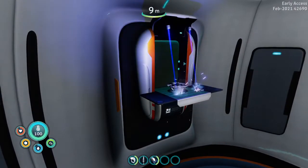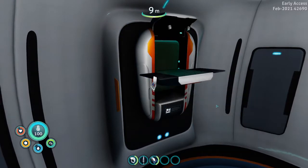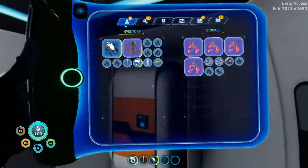Also getting the builder tool — I think those fragments are at Rocket Island. You can also get gold there.